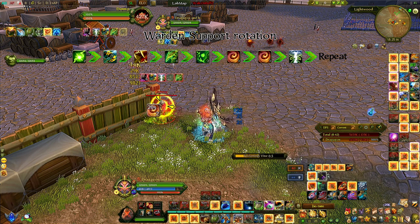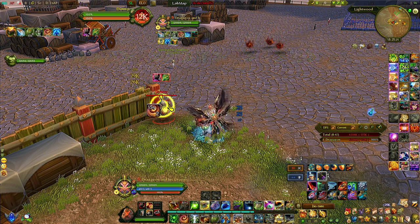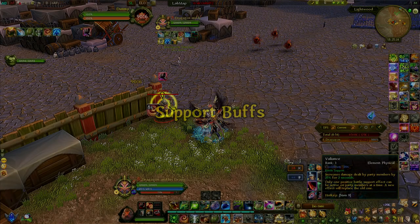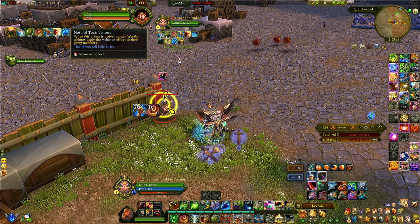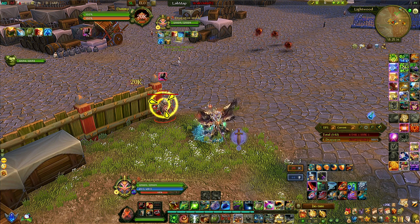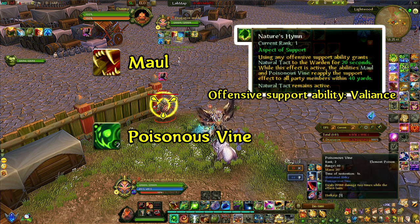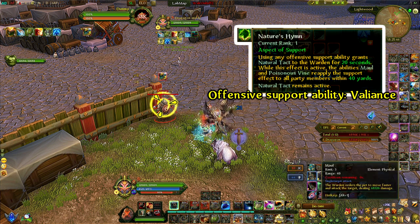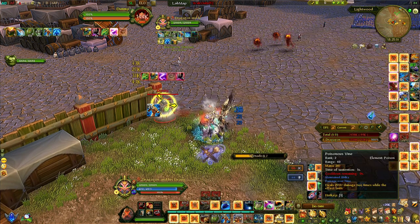That is the basic rotation and how you keep up your Valiance buff — that's the next thing to cover. Valiance increases your damage. For people new to support: the two abilities that refresh Valiance are Mole and Poison Vine. Since you're already using Mole and Poison Vine in your rotation, you will naturally reapply it as you go — during the Poison Vine → Tornado → Lightning → Emerald Glow → Beast Farm sequence, Valiance will be about to expire right when you do Mole again.